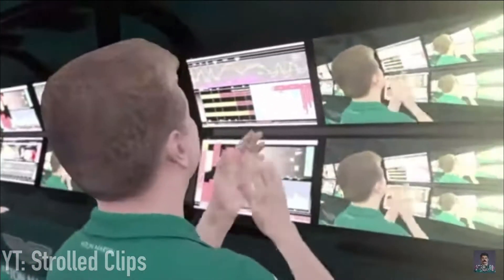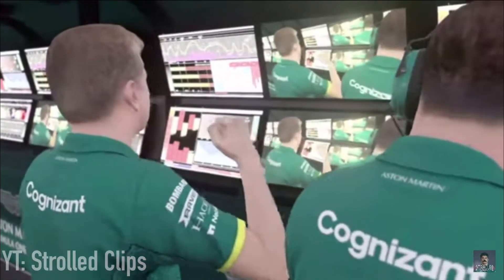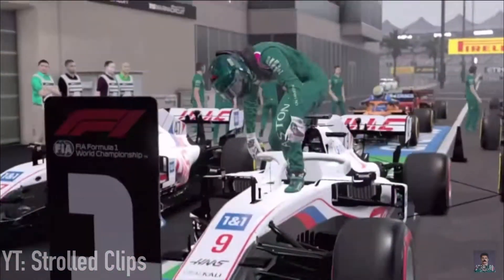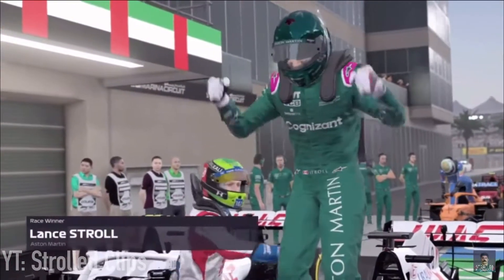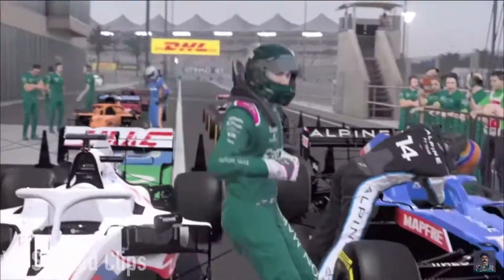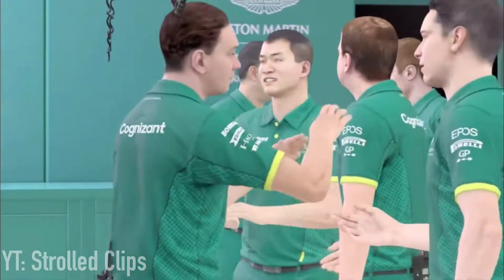So the other day Strolled Clips uploaded a video where they were Lance Stroll and they crashed everyone out of the Grand Prix, and there was a glitch. As you can see here on the screen, Stroll is getting out of Mazepin's car without a front wing. Also the glitch is both Haas cars got a one-two, so that was weird.